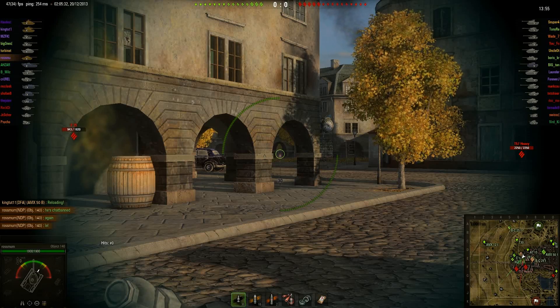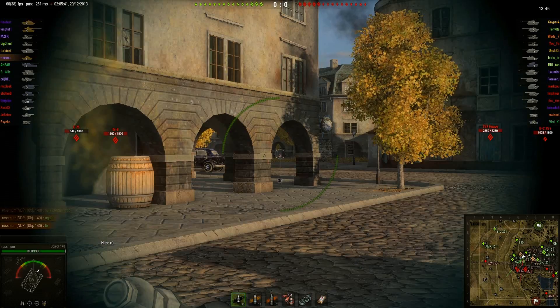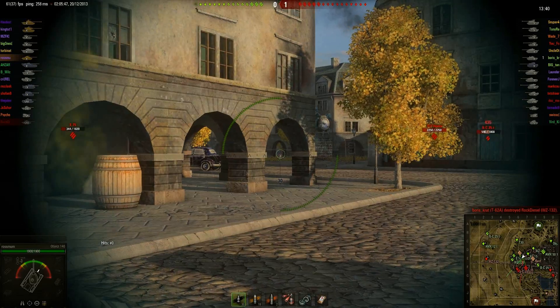You can see the enemy E75 on the left of my field of vision getting dunked on by King Tut. He's nearly dead already and hasn't put out any damage — that's one of the rerolls. The IS-8, his little reroll friend, is right next to him but hasn't taken damage yet.